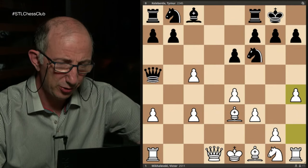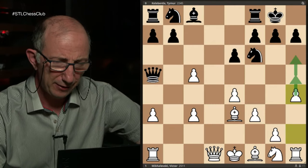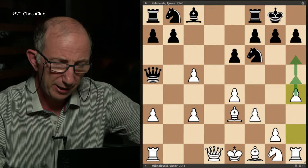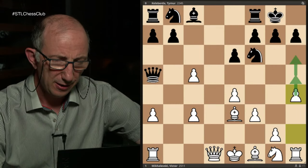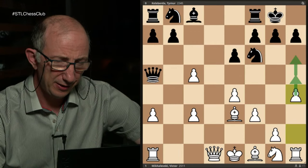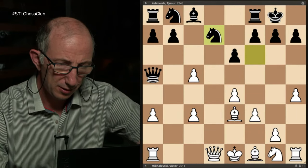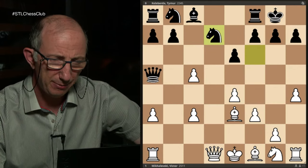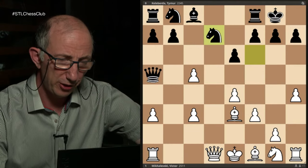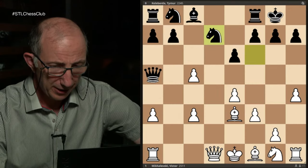Once again the idea is to create an attack on the kingside by means of h5-h6, like in the previous game. In fact, I first saw this idea in the game of Anish Giri, who played it in a blitz game and won very convincingly. By the way, there was another game in the recent World Cup in which White also won with this line. So as you can see, this idea of h4-h5 exists in different opening lines and it might be very interesting.